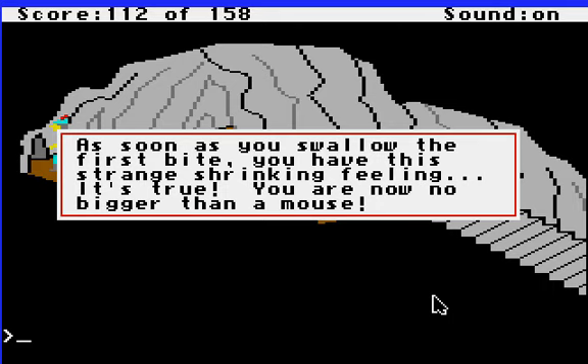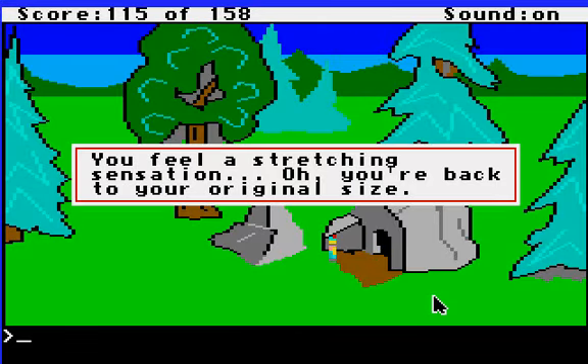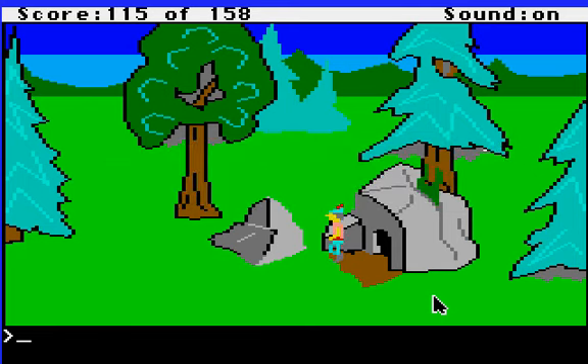And now we have to very quickly run outside like that. You feel a stretching sensation — you're back to your original size. There we go. Good success! So we have two of the treasures. We of course have the mirror from before, and now we have the shield.